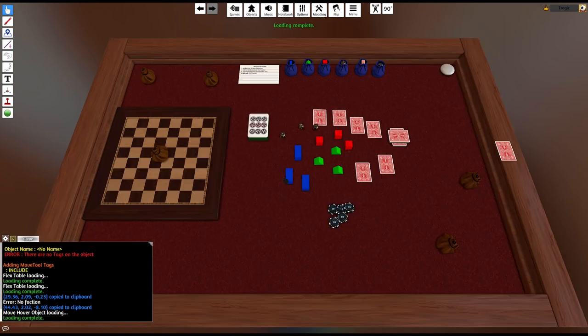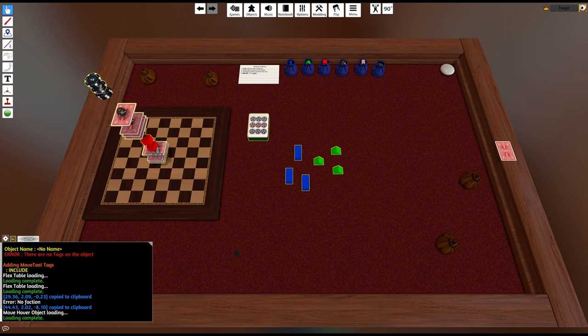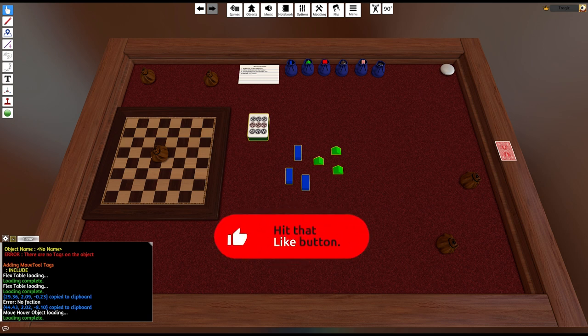So yeah, this is called Hover Object and it's just a little tool to allow you to set up automatic movement — to send things to trash cans, resource bowls, discard piles, and all that kind of stuff, even if the modder has not added it to their mod. Hope you like it and I'll see you guys next time. Bye!